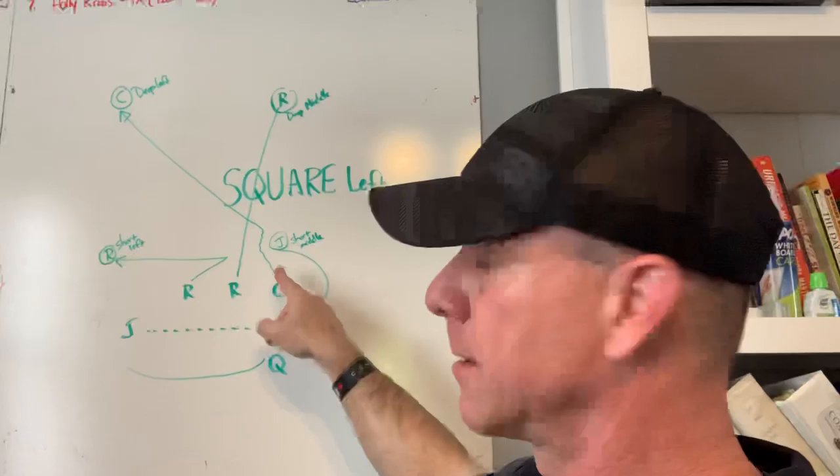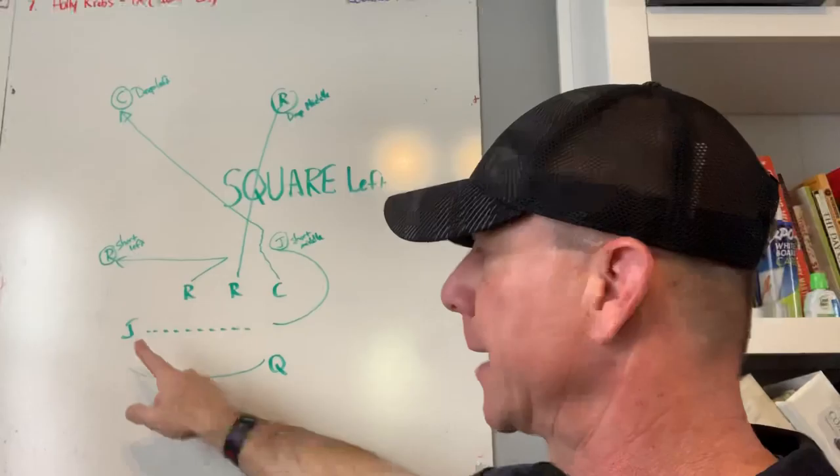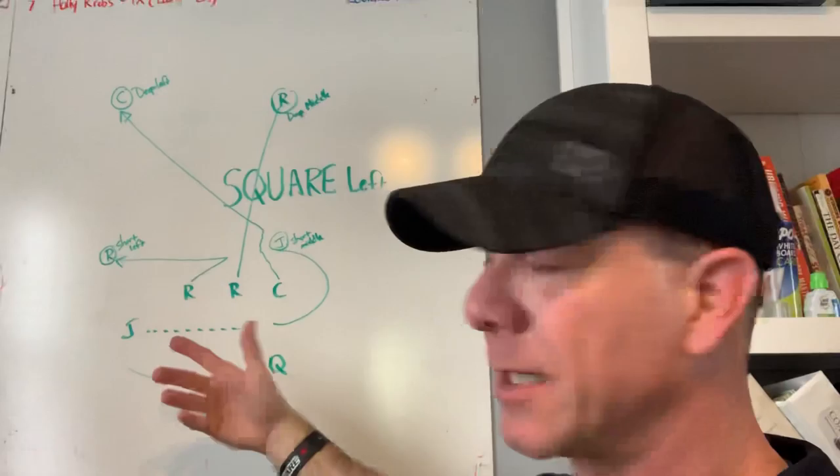The center on Square Left is delaying a little bit and then accelerating deep left. Our J — if I say Square Left, the Jet's motion is coming from the left and circling back to short middle. We could hand it off to the Jet; that's between the quarterback and the Jet. Pretty simple. We just got to time up the motion, which we did a better job of.